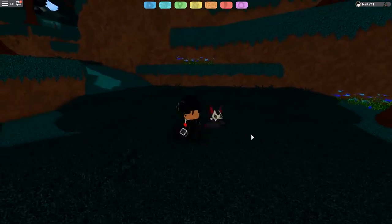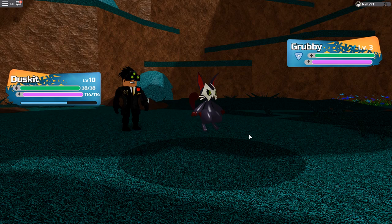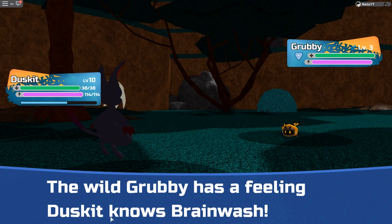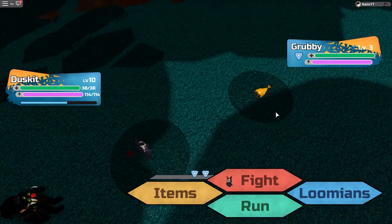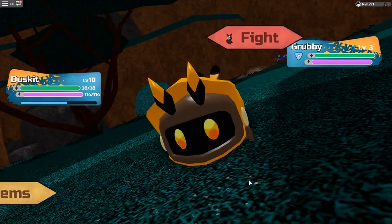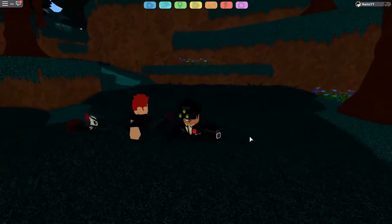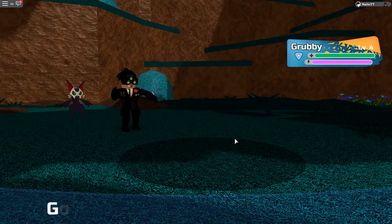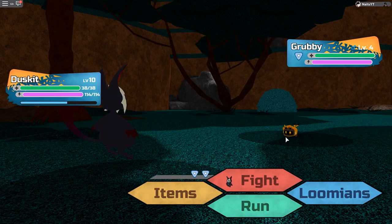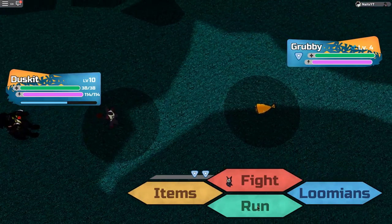The next one is Grubby. As you can see here, Grubby will say something in the encounter text. For example, here's a Grubby — it says 'feeling does get nose brainwashed,' which means it's not a hidden ability. But if Grubby increases the defense, that means it's a secret ability Grubby. This is also the same for Cathorn — if you find a Cathorn in the wild and it's increasing the defense, it means it's a secret ability Cathorn.